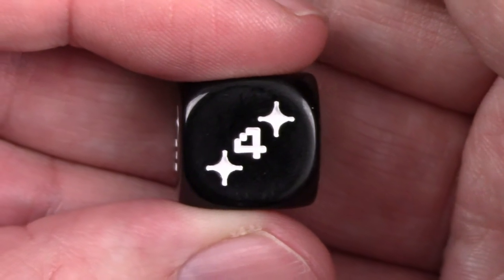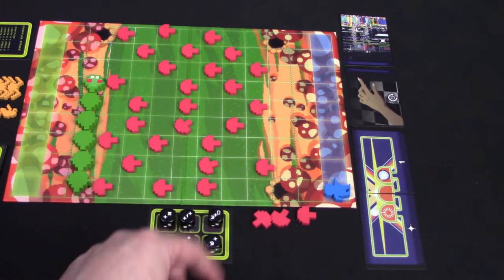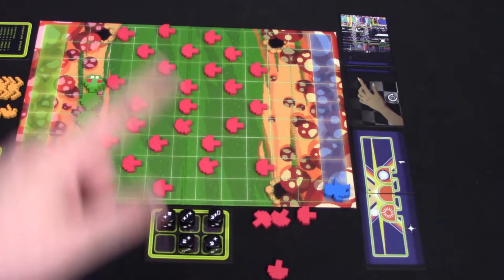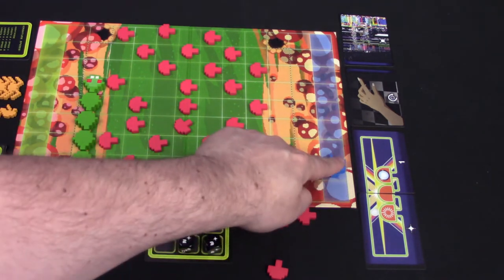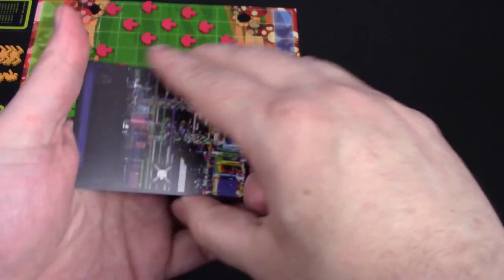So let's say he chooses this die here — he's going to get to shoot one, move four, and shoot one. In order to shoot, he simply shoots up a straight line and the first thing he hits gets knocked out. In this case, it's a mushroom — that gets knocked out. Then he's going to move four. He's either going to move left or right. Because he's the furthest left, he has to move right and go the exact number of spaces indicated on the die, which is four. Then, because it was shoot, move, and shoot, he's going to fire again and take out that mushroom.